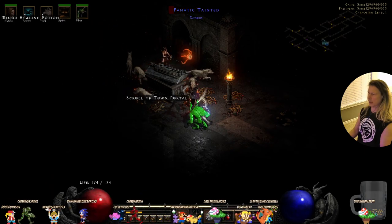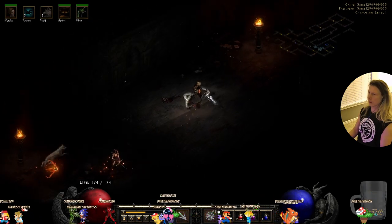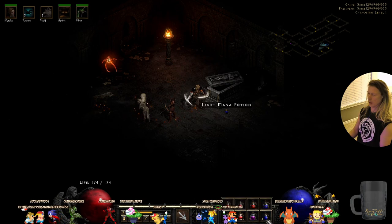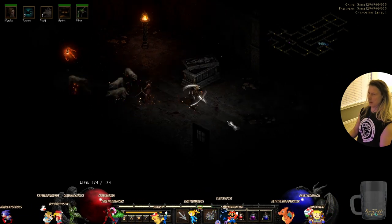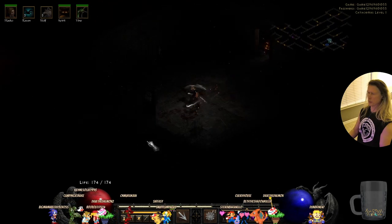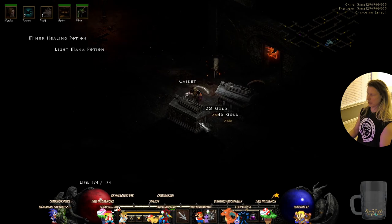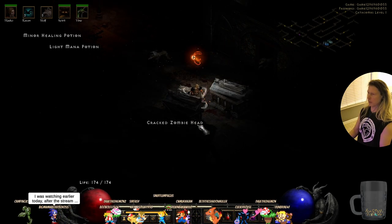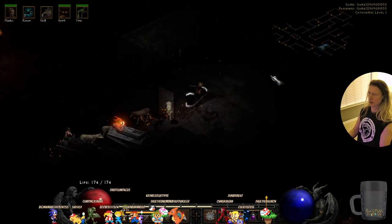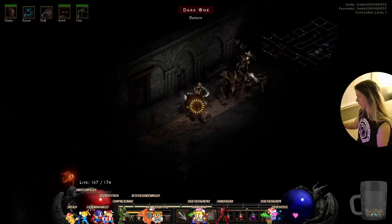A fanatic — I haven't seen one of those in a while. Light mana potion — good. We're just covering our bases. All that money helps over time. There we go — killed him.